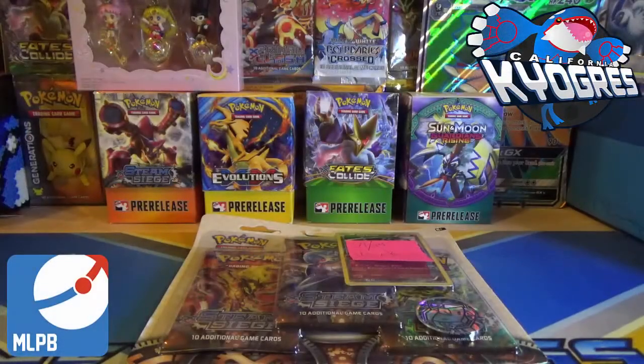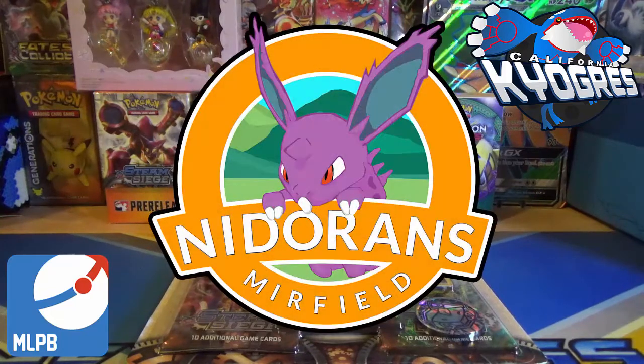What is going on guys and gals at YouTube and MLPB fans? My name is Anthony. I am your coach of the California Kyogres for MLPB Season 4. This is week number four, and we are on the road for our third straight matchup. We are over in Mirafield, facing off against the Mirafield Knitterands and their coach, Muffet's Game Room.